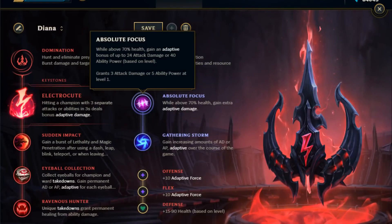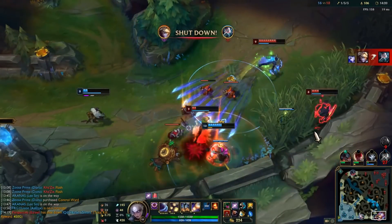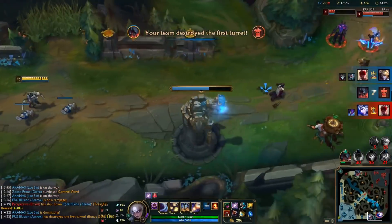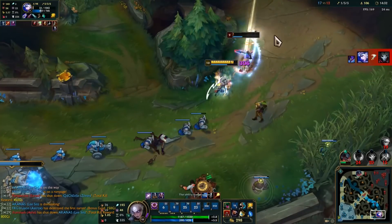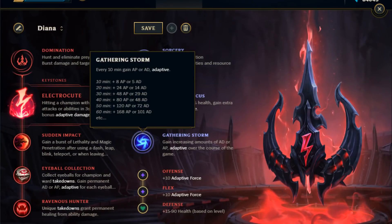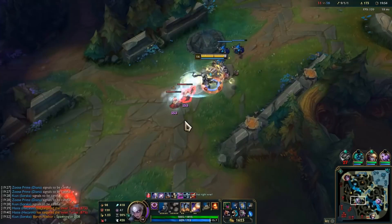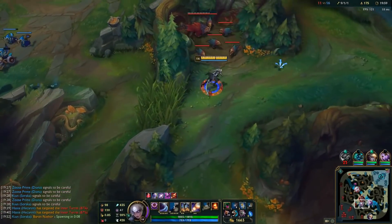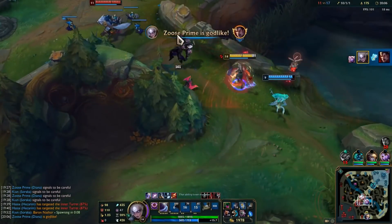The first rune from the Sorcery path is Absolute Focus. Since you will engage most fights at close to full health, this will provide a nice amount of AP. Staying at full health in lane will allow you to Q poke with a little added AP. Diana can quickly output most of her damage within the first few seconds of the fight while you are full health, utilizing this rune perfectly. Ravenous Hunter complements this rune nicely, helping you maintain above 70% health. The final rune you want to take is Gathering Storm. Even though this is one of the better late game runes, it still provides great AP at the 20 and 30 minute mark. Diana's W provides a shield based on AP, so more AP gives her slightly more tankiness, something we aren't directly spending gold on.